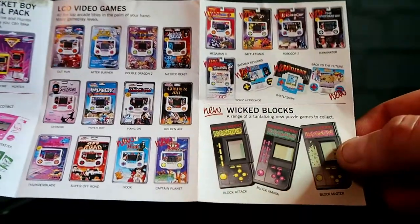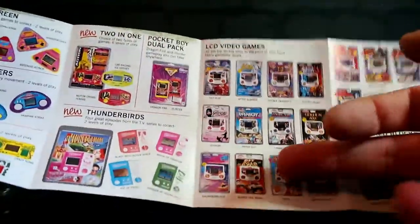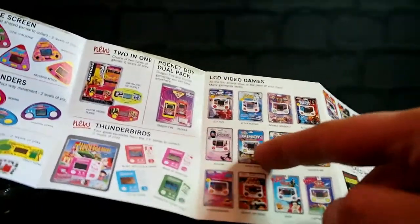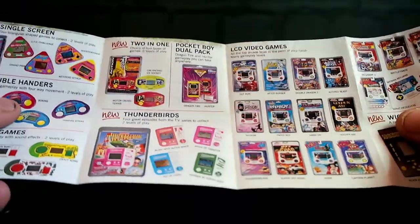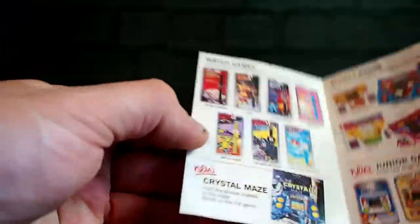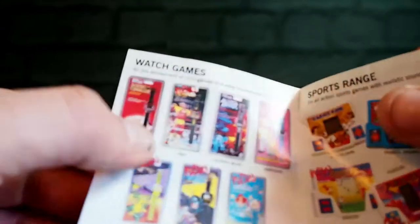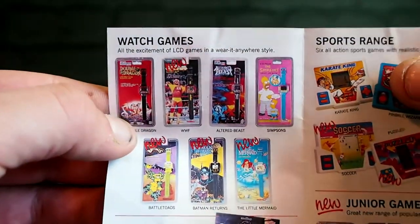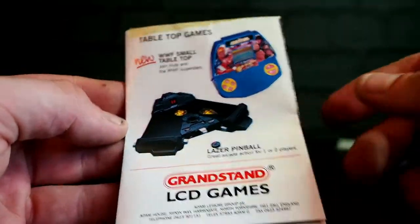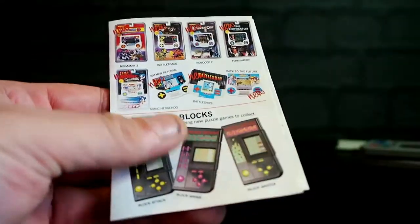Robocop, Terminator, Wicked Blocks. These are commonly knocked off by Chinese manufacturers these days — you can still buy these style of LCD game on Amazon. They're about £25, which is an awful lot for what they are. But they're more of a nostalgia thing than a practical thing. Thunderbirds, watch games — I'd love to get my hands on some of these watch games; I never had one back in the day. Specifically I've always wanted Altered Beast. There's Hulk Hogan ripping his shirt off there, which is nice. Laser Pinball — I absolutely want to get Laser Pinball one day. I'll be looking on eBay shortly after this to see if we can find one.